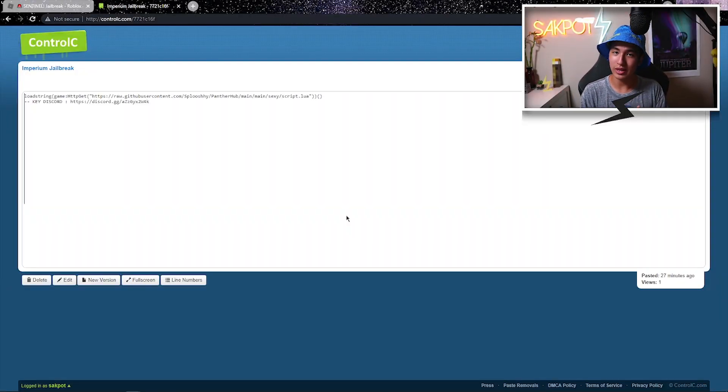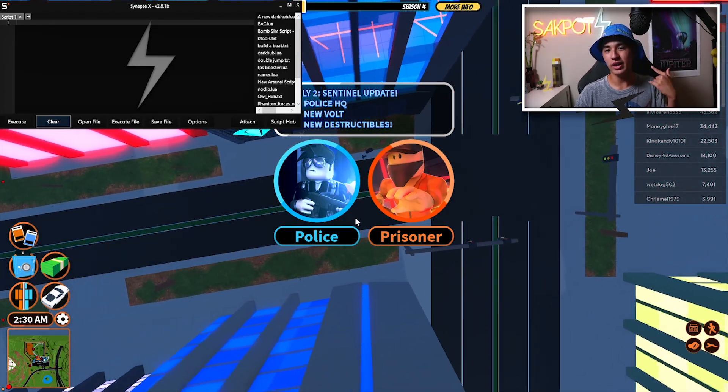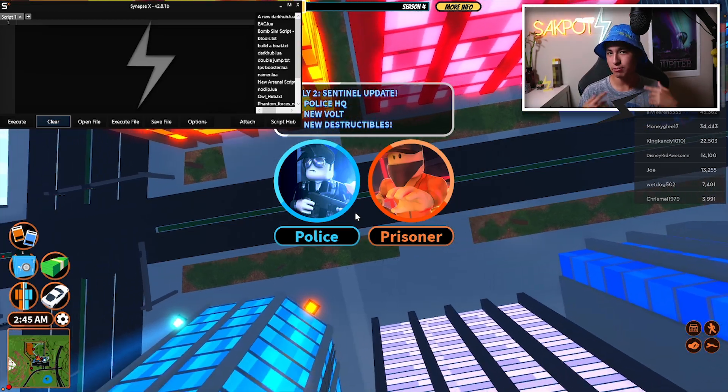Once you're in the script link — last link in the description — you should see this page and you're going to want to copy the script, then join the script creator's Discord which you can see right here. Then load into your game, which is jailbreak, and take care of your executor. I'm going to be using Synapse.